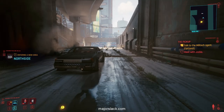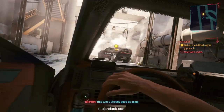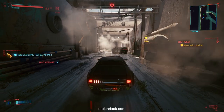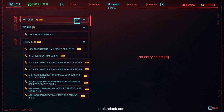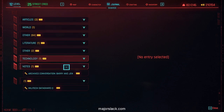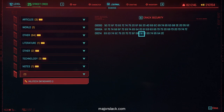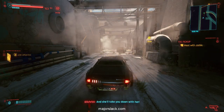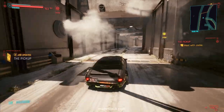Every time — okay, so by the way, do NOT crack the security on the cred chip now. You can see it in your inventory at the bottom of your shards list — the Militech cred chip. Do not crack security now. If you do, you're going to lose the ten thousand bucks. You have to wait until the mission is over. I'll show you that before the end of the video.